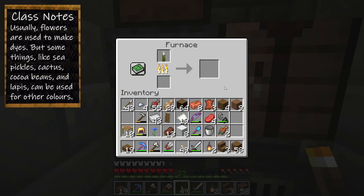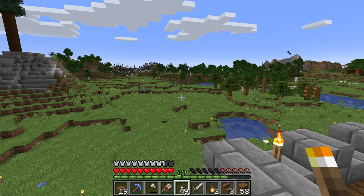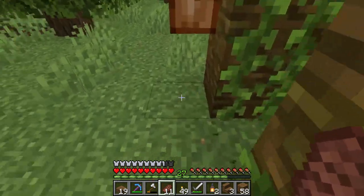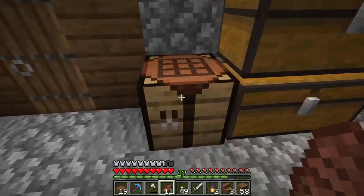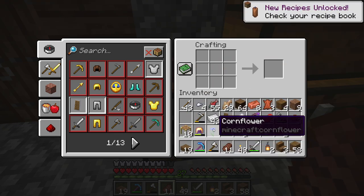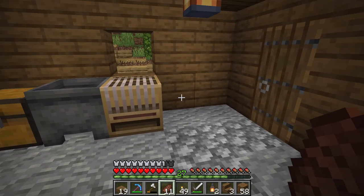I'm going to cook the sea pickle. What this is going to give me is — I believe — lime green dye. Let's check this out. There it is: lime dye. Perfect. Pillagers are still there, but I need cocoa beans. Let me just grab that, that's all I needed. Let's get back in and turn the cocoa beans into brown dye. I do have a cornflower, but I think I'm going to need more. So let's make our banner.